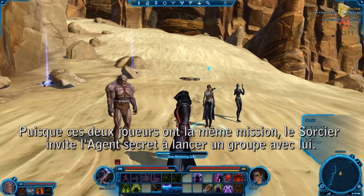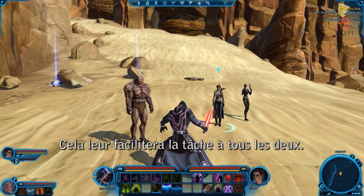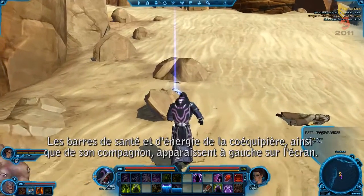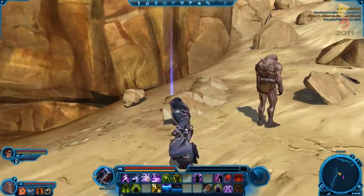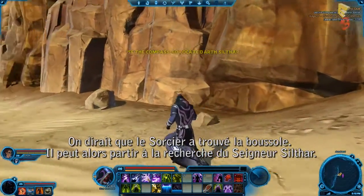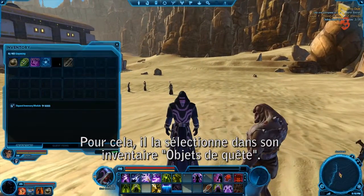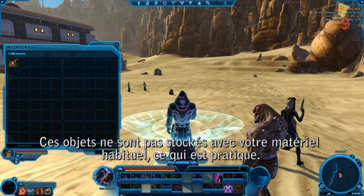Since both of these players are on the same mission, the Sorcerer invites the Operative to start a group with him. This will make the mission easier for both of them. Party members' health and energy bars, along with those of their companions, appear on the left side of the screen. Now to search the Sand People's remains for the Compass. Looks like the Sorcerer has found the Compass and can now go find Lord Sylthar. He does this by selecting it from his Quest Items inventory screen. Quest items are conveniently stored separately from the rest of your gear.